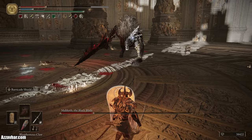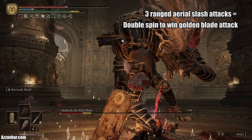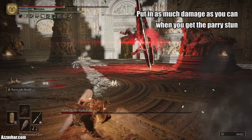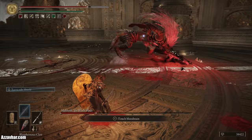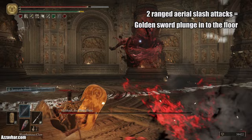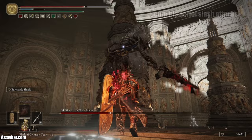Next let's look at the ranged aerial slashes. You need to count how many he does because he'll do a different thing depending on the number. If he does three ranged aerial slashes he'll follow up with a golden blade double spin attack — have the blasphemous claw ready and use it as he comes down for the parry. If you don't have the claw, roll in the direction he came from. If he does two ranged aerial slashes he'll follow with a sword plunge into the floor — another golden blade attack you can parry with the claw, or just roll away. If he does just one he usually doesn't follow up at all, so make sure to count and react accordingly.